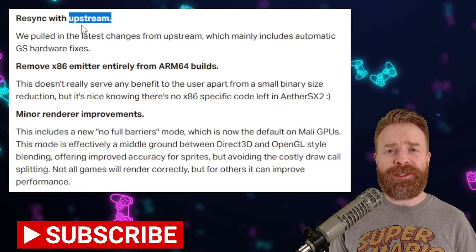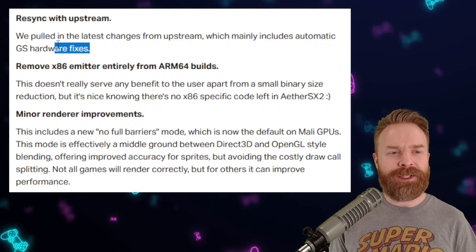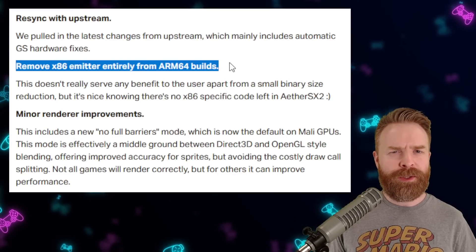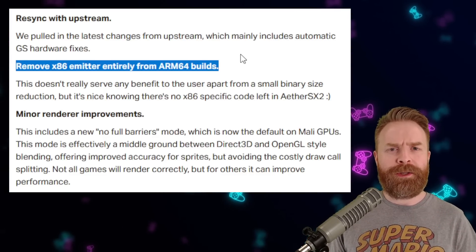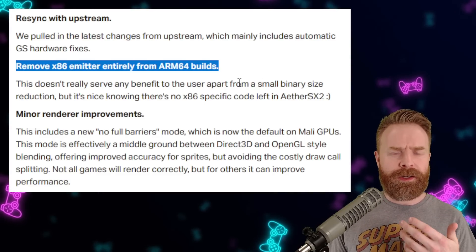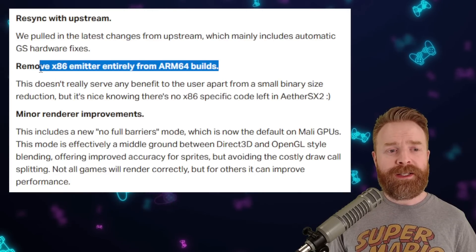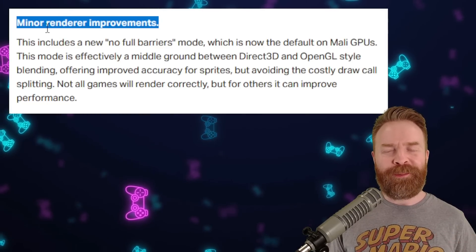They've also resynced with upstream — which is PCSX2 — pulling in the latest changes, including automatic GS hardware fixes that help optimize things on a per-game basis. They've also removed the x86 emitter entirely from ARM64 builds. AetherSX2 does not support 32-bit devices, mostly because 32-bit devices are not powerful enough to run PS2 games. You could try to optimize the emulator all you want, but 32-bit devices just don't have the processing power to handle it. And based on this update, it doesn't look like AetherSX2 will ever support 32-bit devices.